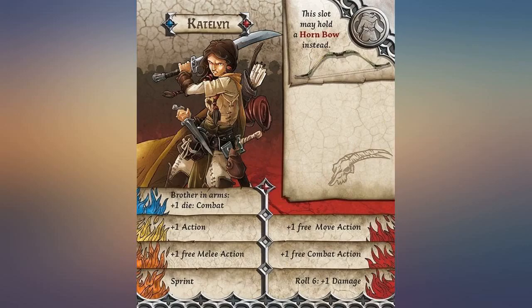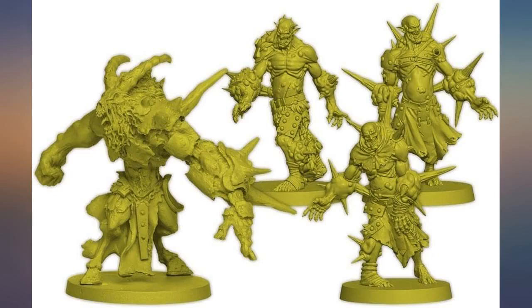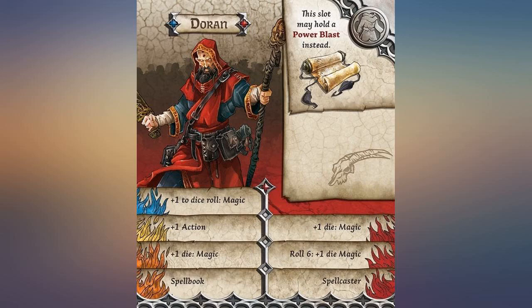I got it for the animal companions and while the ones in the box are good, I do wish there were more. Companions can make a big difference when you have one, and it is fun to house rule them on a board as neutral — they can be rescued or turned if zombies get there first.